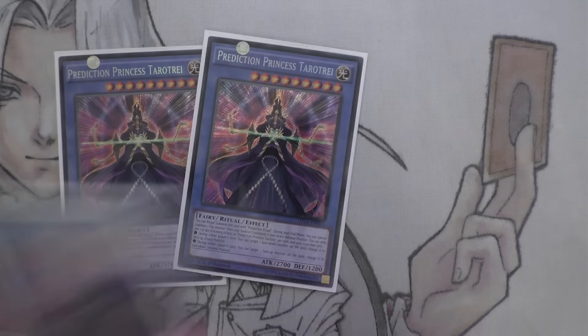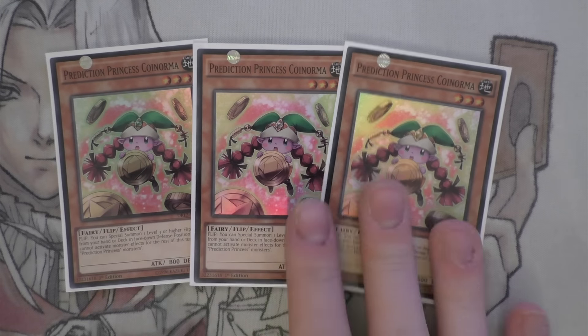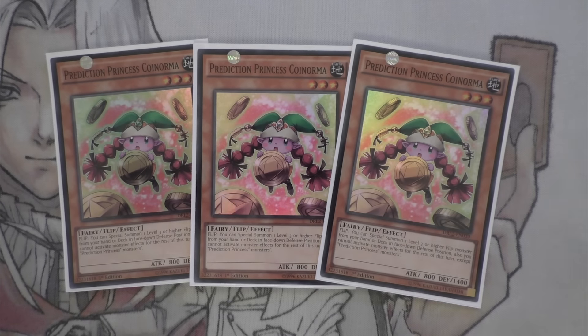Three Manju - it's a ritual deck so you have to run the Manjus. Next up we have three of Coin Norma, and we run three of this because it simply gets you to Pot of Taboo as quickly as possible. It's a really great card, and going first turn if you can't do the ritual you set this and your opponent is a little bit drawn back as to what it could be - they might only attack into one thing, so it's pretty decent.